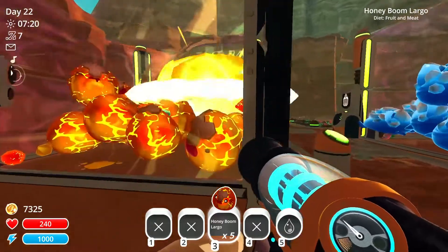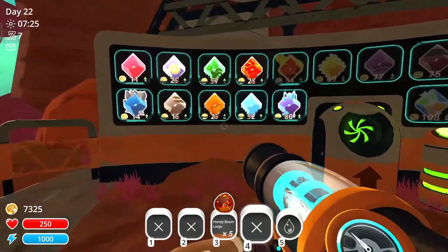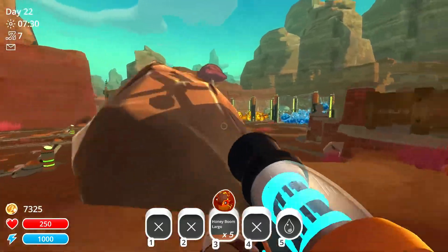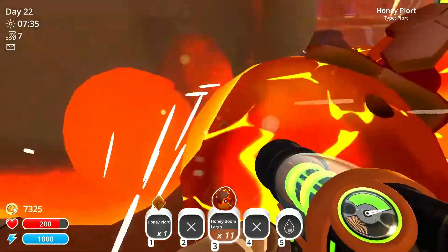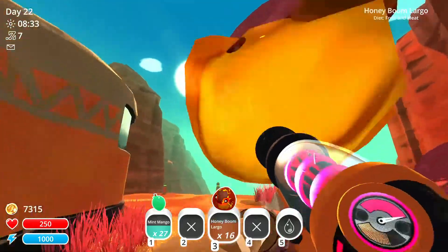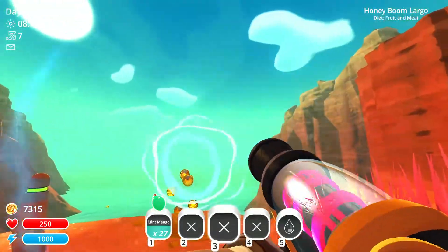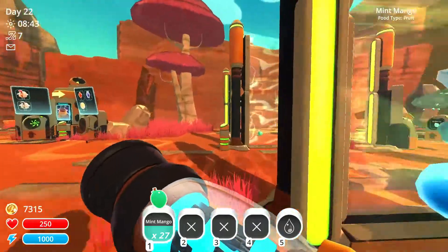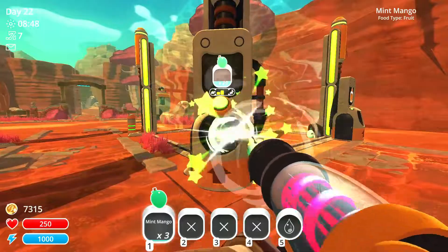I hate boom slimes. What's the best alternative? We're not doing boom. Honey rad - honey rad is good. I prefer radiation over sending things into space. But these guys are just blowing up too much - they are just a pain. Get out of here, become one with the sea. Let's go and get some honey and rad slimes, that'll be better. Actually we only need rad slimes since we already got stuff, so let's go to the Indigo Quarry.